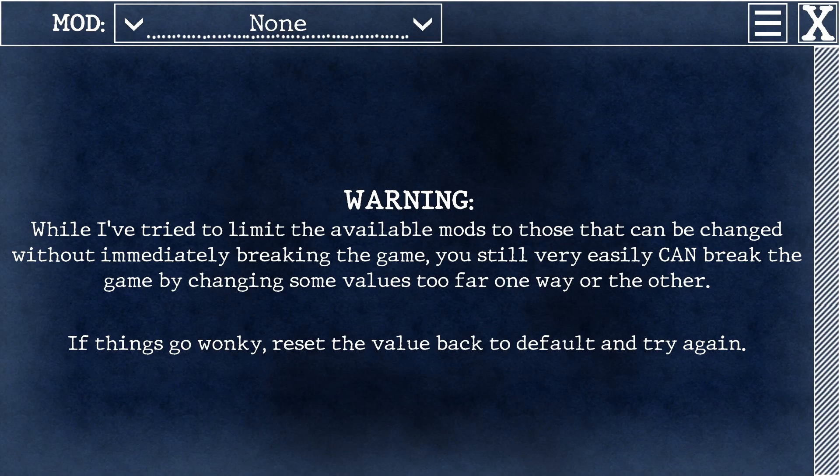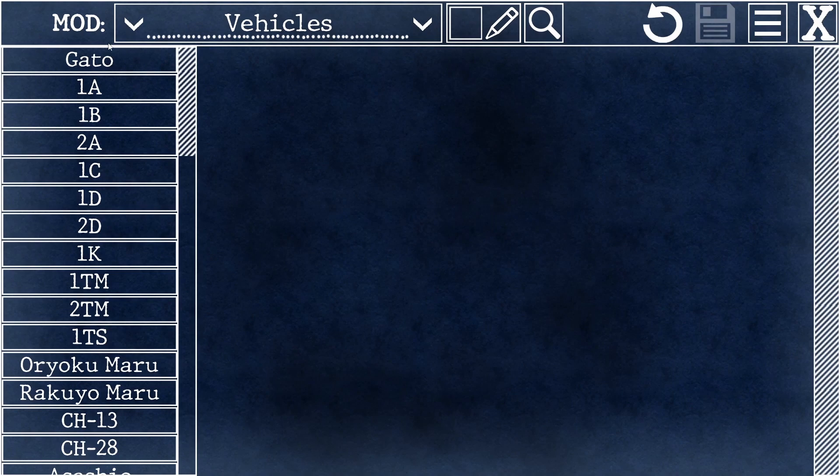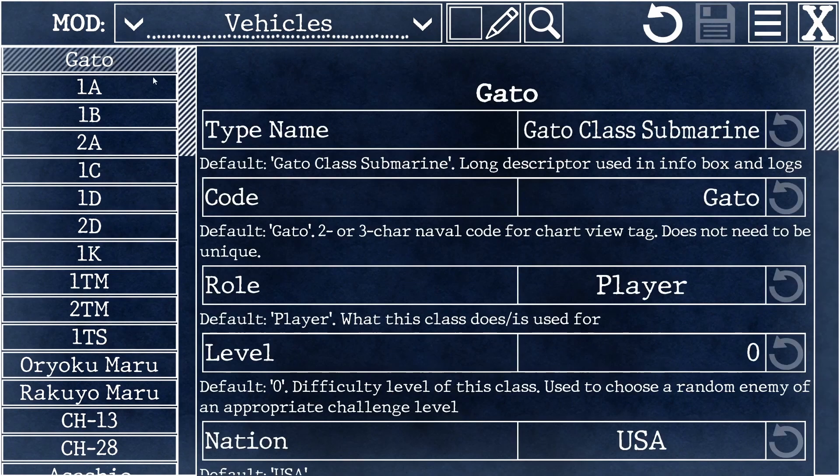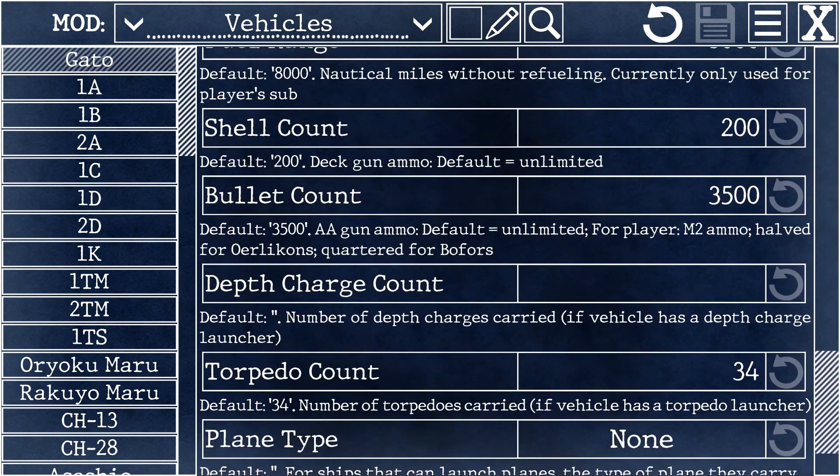To change your starting loadout, in the drop down list at the top, you're going to select vehicles. The very first vehicle in the list is Gato — that's your boat. You're going to scroll down and you're going to start seeing some ammo counts.